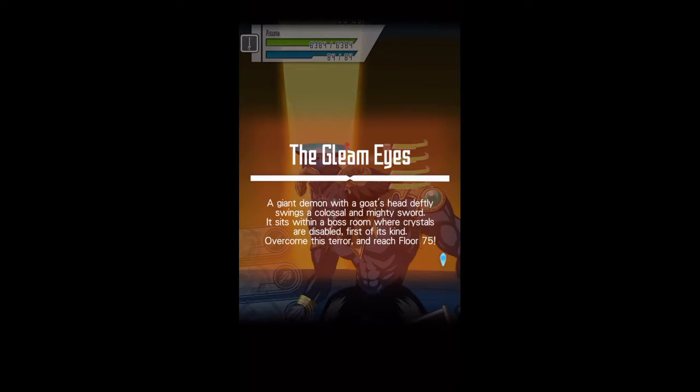Oh boy, there's the boss — the Gleam Eyes. A giant demon with a goat's head that deftly swings a colossal and mighty sword. It sits within a boss room where crystals are disabled — first of its kind. Overcome this terror and reach for floor 75.